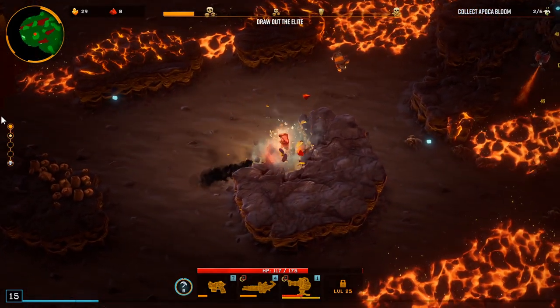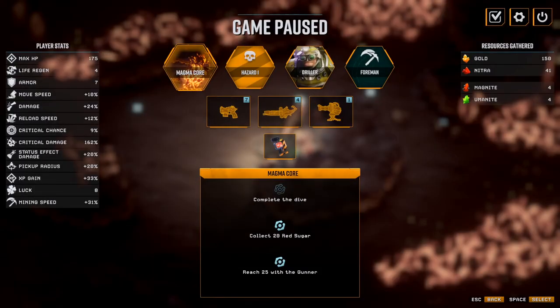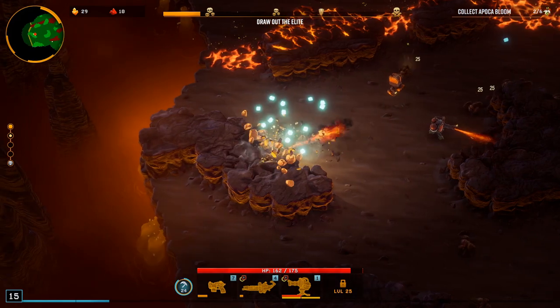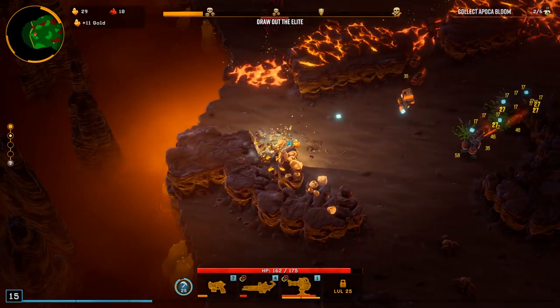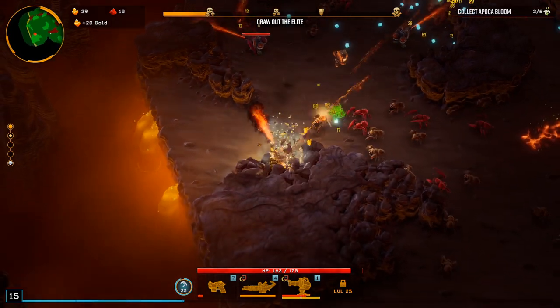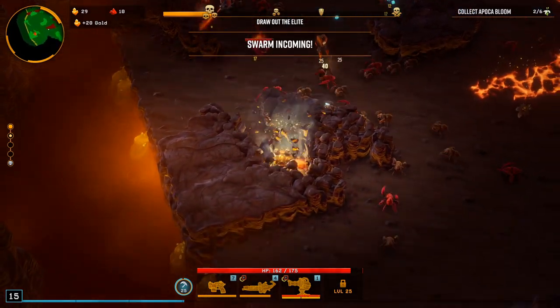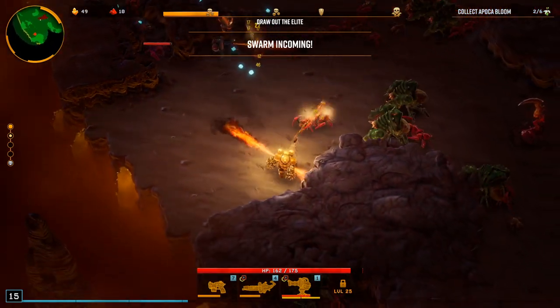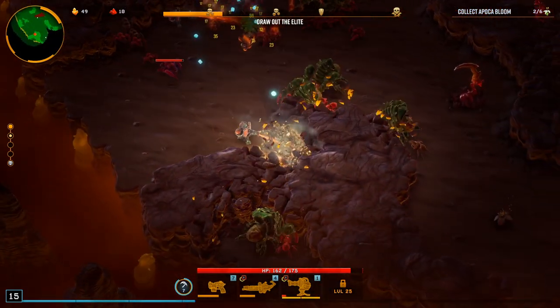Movement speed's not terrible, I wouldn't mind getting more. What is our mining speed — 31? 31 feels pretty good on the driller. The longer you're mining, the faster your mine speed goes up. Look at this — this is insane! Holy crap dude. I thought the gunner was OP — nah, the driller is OP.